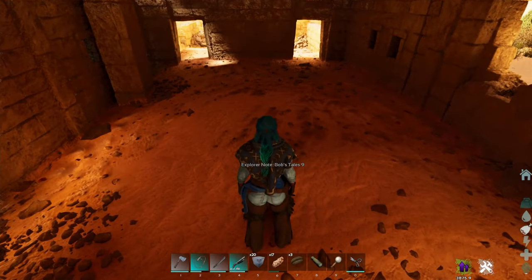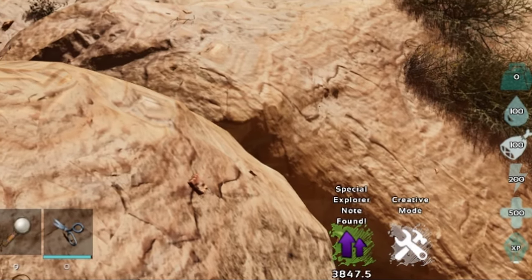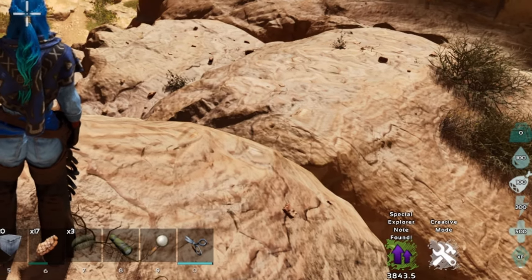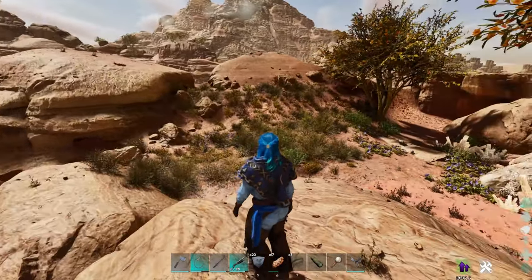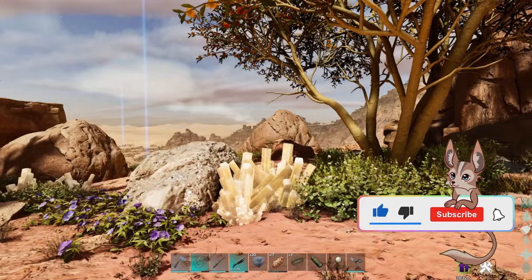You'll find them all over the map in different places, and in both of the brand new caves as well. When you collect these notes they give you the special explorer note found buff, so you get a good amount of XP for picking them up regardless — even if you're not going for the five levels. They are really good either way.